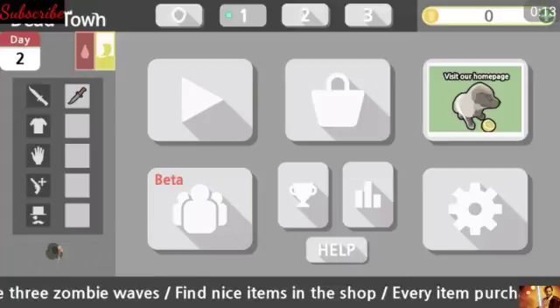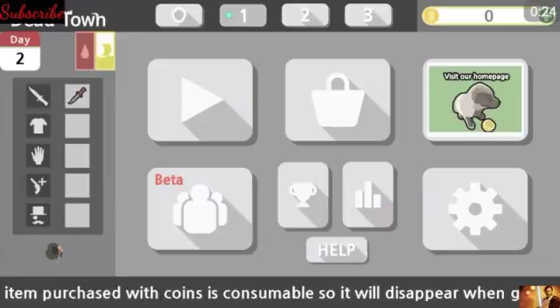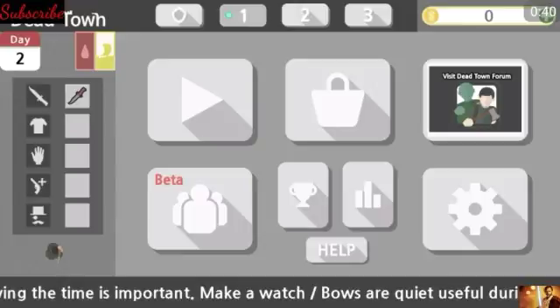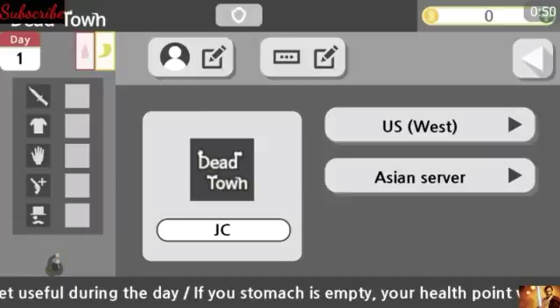There is regular, just playing by yourself — you get a build and do all kinds of stuff. And there is a beta where you play and survive with people online. You pretty much have to try to keep the base safe from zombies. My name on here is JC, and I'm going to US West.